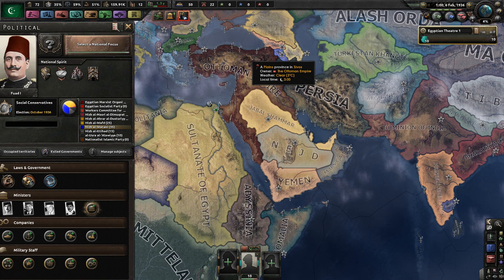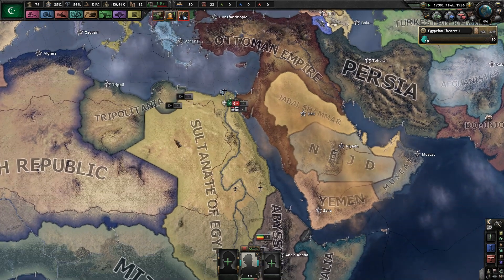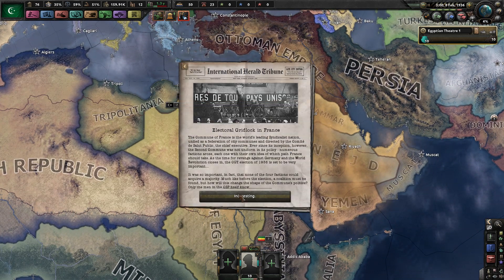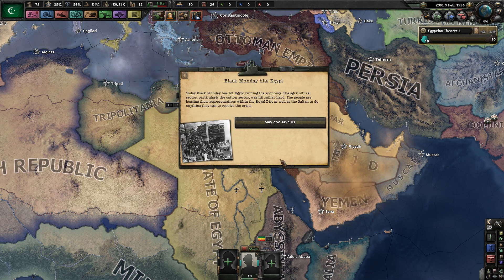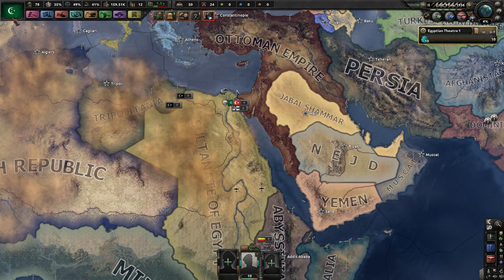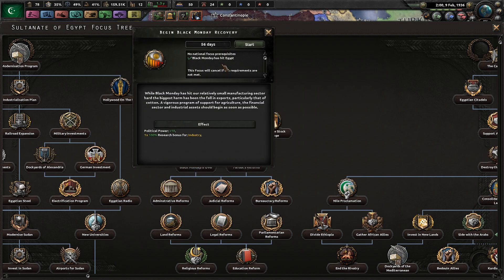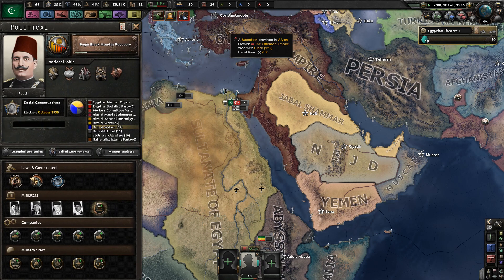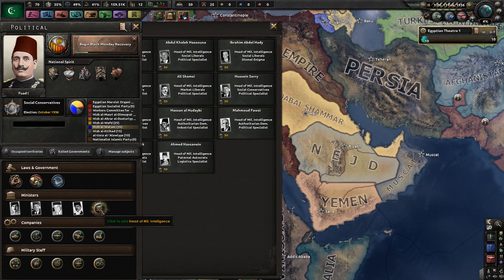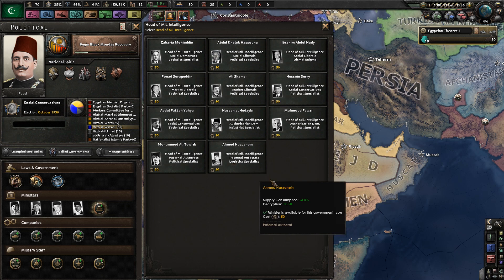Black Monday has hit us. Construction speed goes down, production goes down, factory output goes down, stability goes down, war support goes down — everything is awful! All right, Black Monday. Now we have to begin our recovery. That means we get a research bonus for industry and we get a little bit of political power. This is a very linear beginning — almost every campaign in Kaiserreich seems to start this way. You kind of have to wait for Black Monday to begin, and then you just go from there.